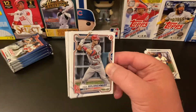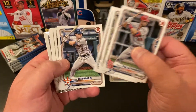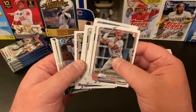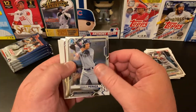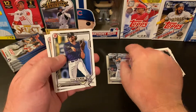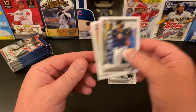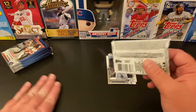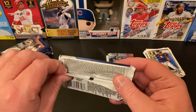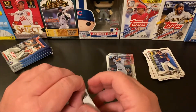Stars in this pack: Paul Goldschmidt, Josh Bell, Mookie Betts, Bregman, Jose Abreu, Tatis Jr. — I'll take it — and Anthony Brandone. Chrome cards: Oswald Peraza and Daniel Espino. Also Ryan Velade, Logan Gilbert, and Bryce Terang. I'm blowing through this one. Not sure what our odds are of pulling stuff, but hopefully we'll find something good.